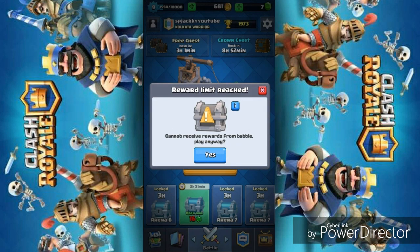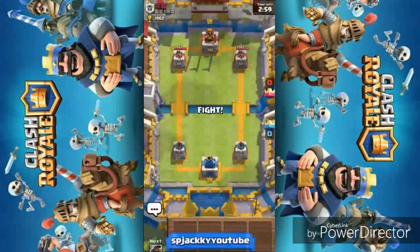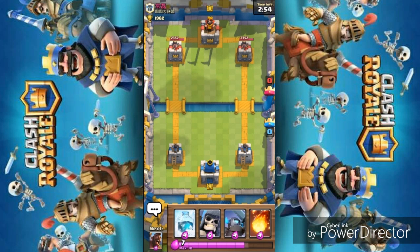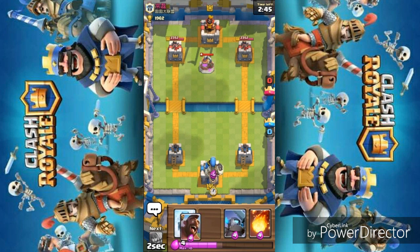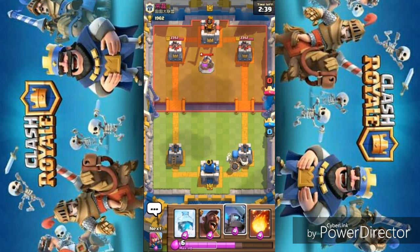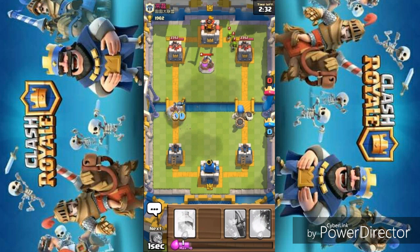Let's do another battle so you'll see how awesome the deck works when played well. We're now facing another opponent — not sure what language the name is in, but we're going to do some decent damage. Going with the Giant Skeleton from the back — the skeleton can be a great distraction. And now I have the Hog Rider and Mini PEKKA combo ready, which is awesome when placed well.